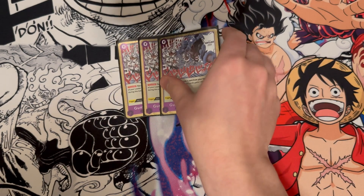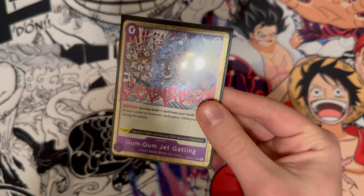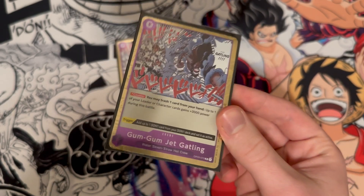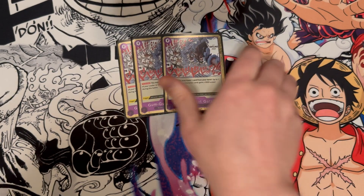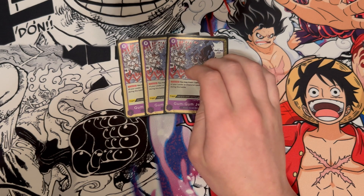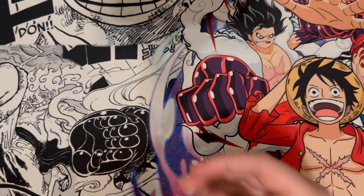We have three Gum Gum Jet Gatlings. I originally had Blast Breath at the start of this deck, but I think this card is just a little bit better because it's zero cost. If you have a Poly, a Magellan, or the seven cost Kid, you can trash one card from your hand and gain plus 3000. That's a ton of value for a zero cost card. It also has a trigger that adds up to one Dawn card from your Dawn deck and sets it as active. I think this is better than Blast Breath — it's really solid and three is a good number.